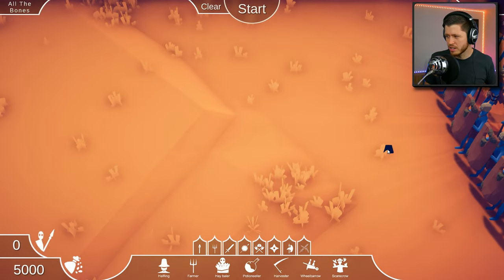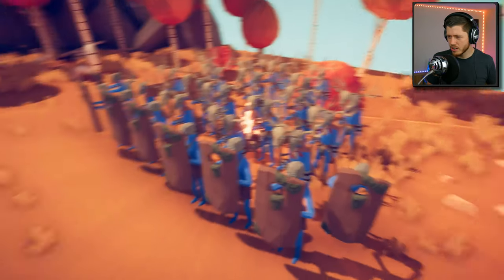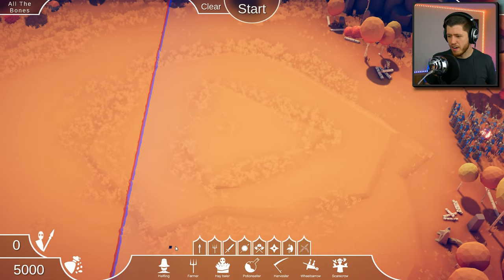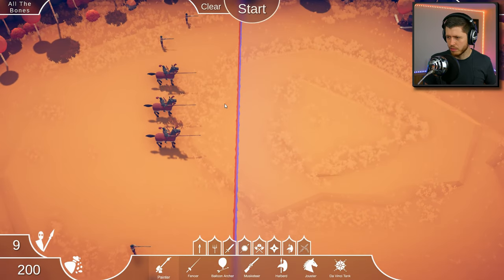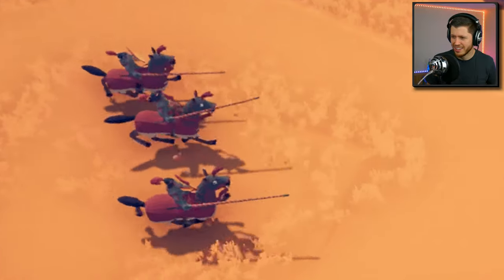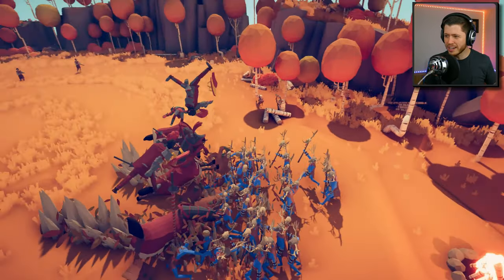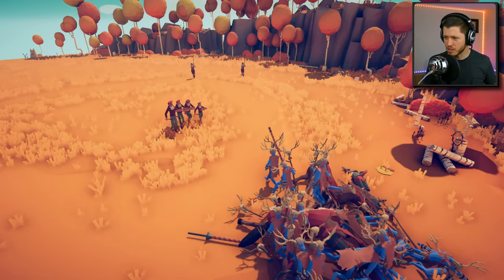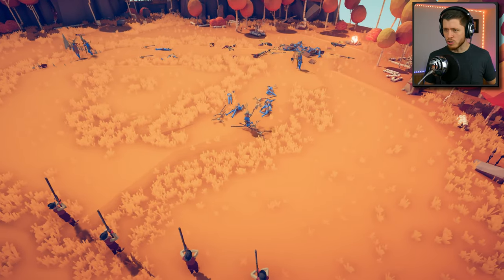This actually looks kind of tough - they've got their shields in the front and a bunch of shaman moosehead guys. We've got 5000 points. Jousters could be kind of cool - I just want to see it. Some musketeers and then some painters. Let's do this! Those horses are so derpy. He's already dead - they're all already dead! They're just like suicide bombers. The musketeers are doing some work though. The painters? Nothing. Those musketeers are really strong though, we might still win!